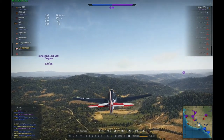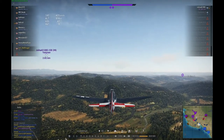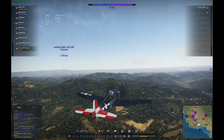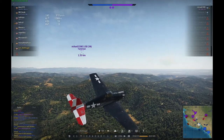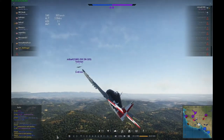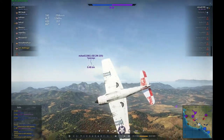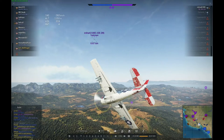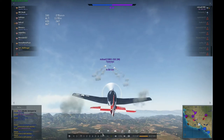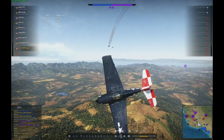I went back to base, rearmed, and decided to go for some more ground kills. I equipped HVAR rockets — very fast and heavy-hitting ground attack rockets. Then I encountered the last opponent and thought, well, the game was silly overall, let's try to shoot him down with rockets. I must admit I had never shot down a plane with HVAR rockets before. But look at this — boom! Bullseye. Perfect hits with my rockets, and it ripped the plane apart.